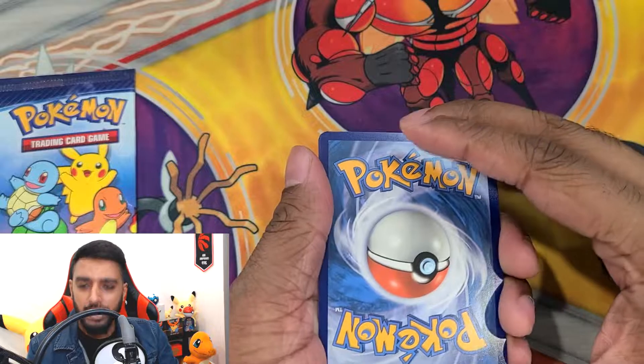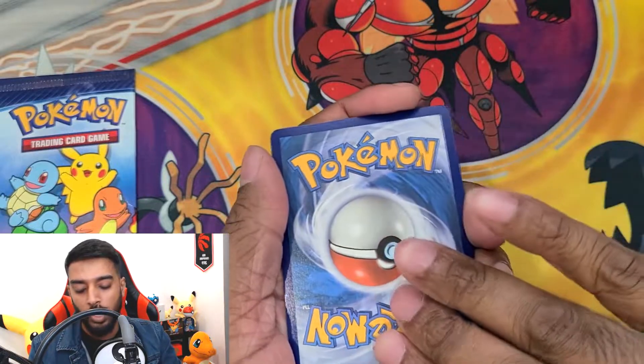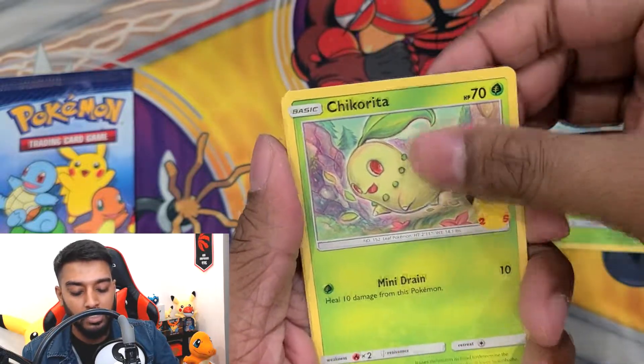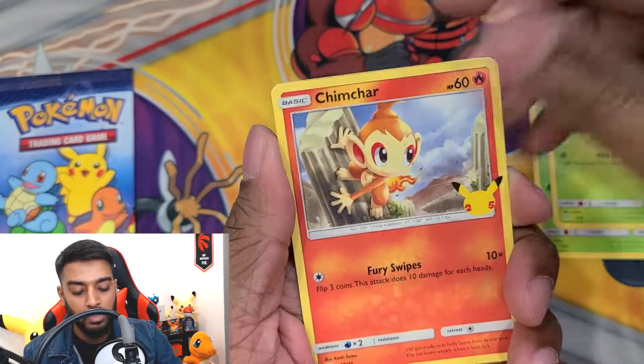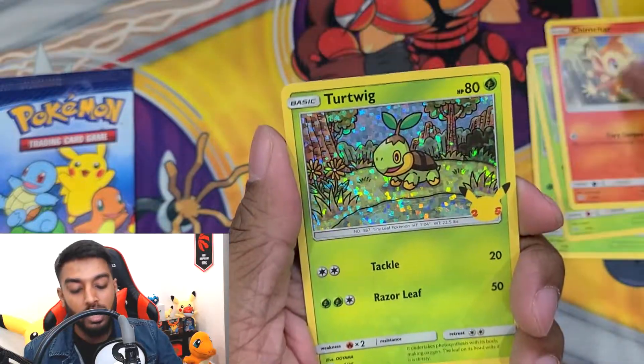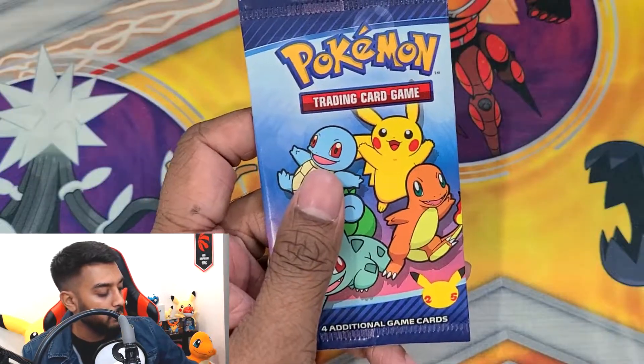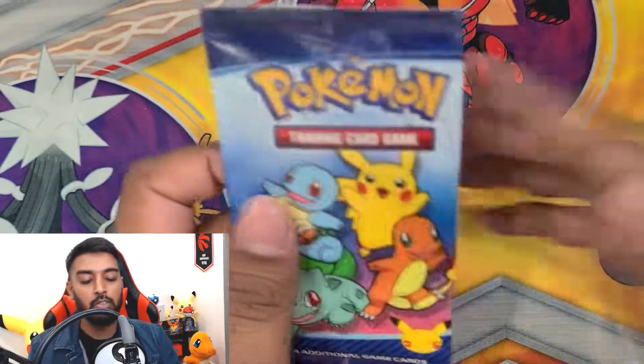We got Bulbasaur and Squirtle — can I get the Charmander or Pikachu to go along with it? We got Bulbasaur again, a Chikorita leaf pack, Chimchar, and a Turtwig — not bad! Turtwig is a G, we'll take that. Look at that foil — such a unique foil, unique to McDonald's like I was saying, very interesting.